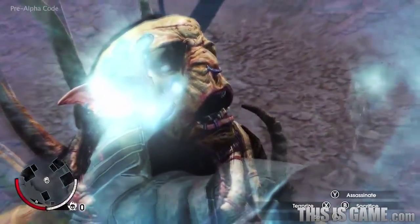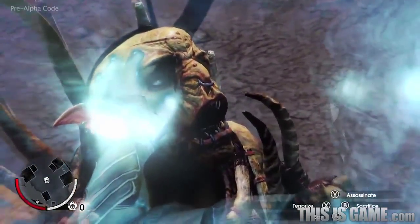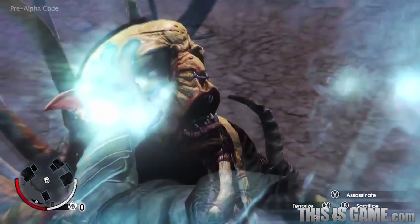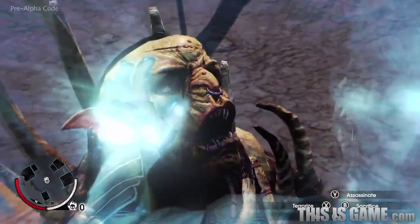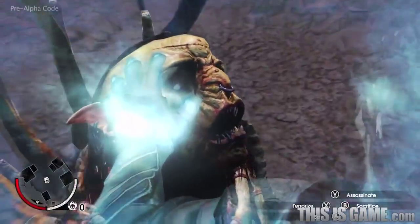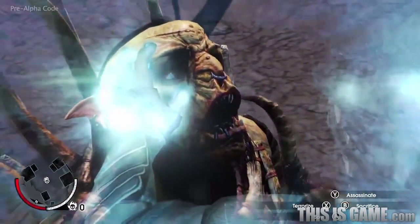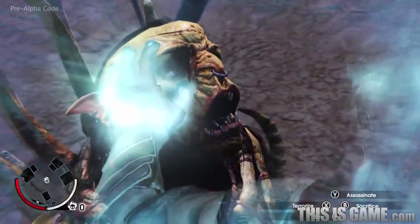Now Ratbag is Talion's minion. He can be ordered to spy and feed back information, to spread terror by carrying the message of what he's witnessed here to build Talion's legend among Sauron's forces, or to be sent on a mission to assassinate his leader. Each choice creates a unique mission in the open world of Mordor.